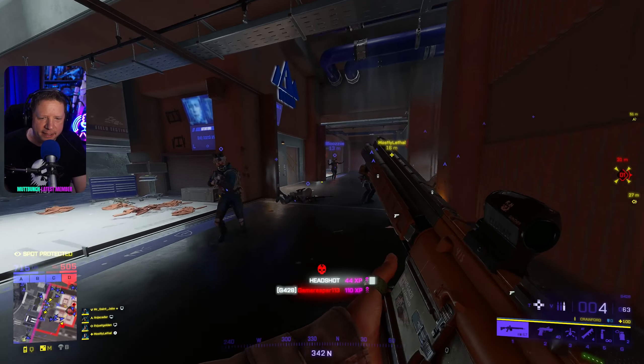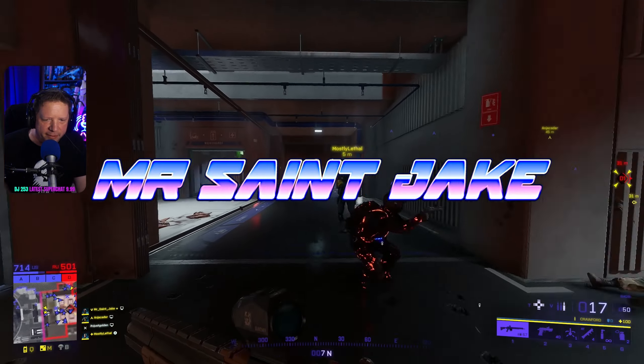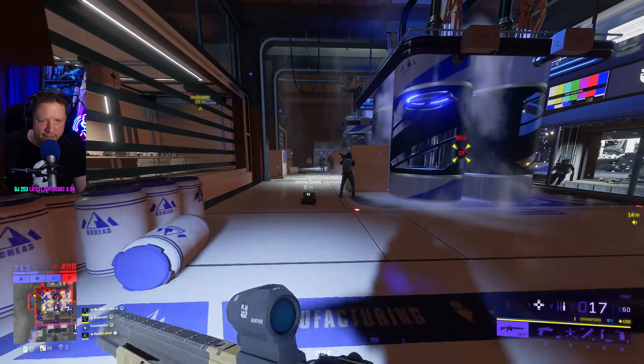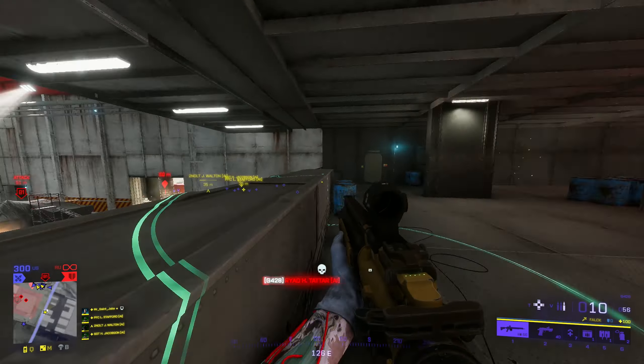The bullets are coming out with love and respect for people's faces — it's insanity! I unlocked the G4 28 DMR the other day. It's a new weapon that came with the launch of Battlefield 2042 Season 6, and call me impressed. The rate of fire for the G4 28 is up to 280 bullets per minute. It's the second full-auto DMR in the game currently.